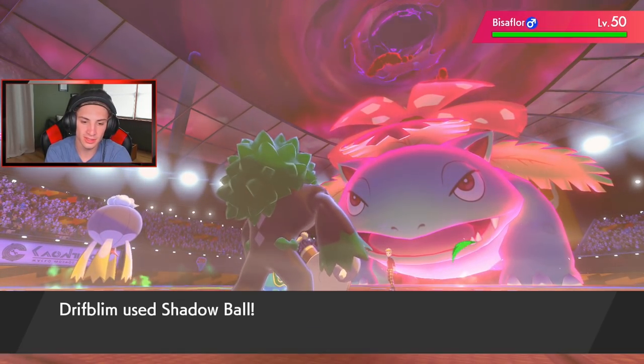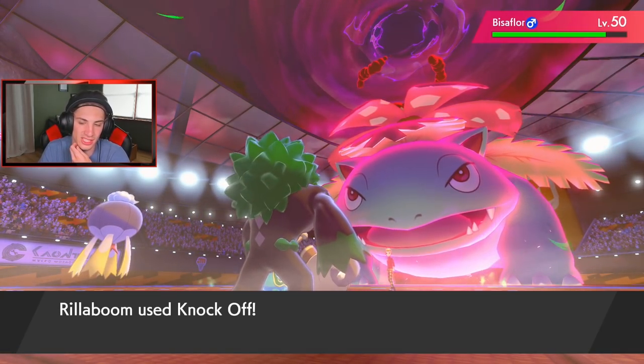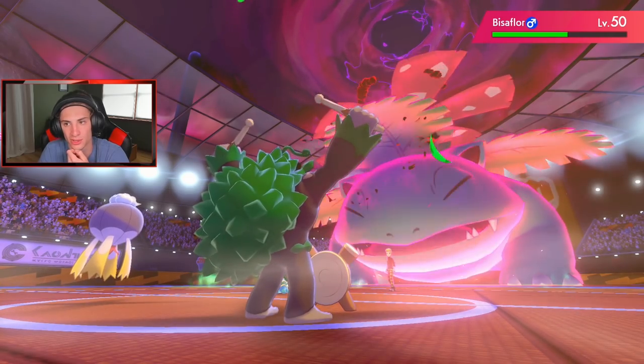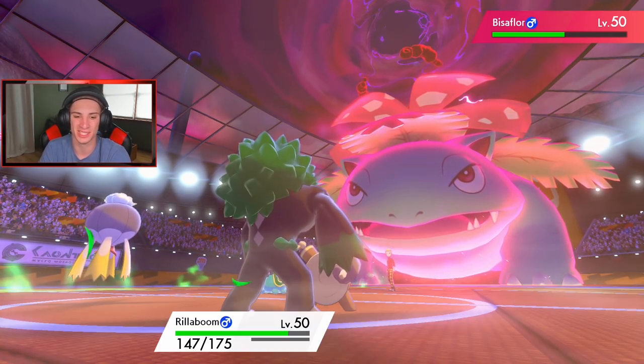We're protecting — but he does not protect. Dang dude, we could have just dumped on that Gastrodon right then and there. We knock off its item though — life orb. All right, no more life orb for him!